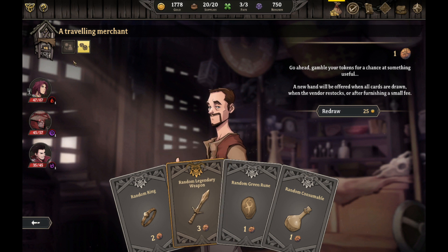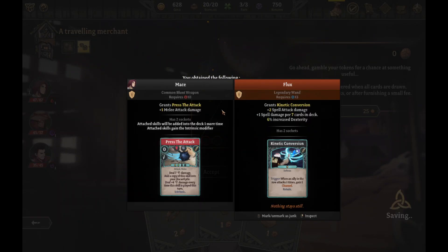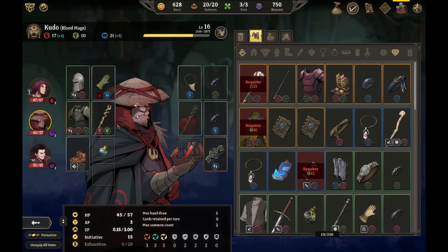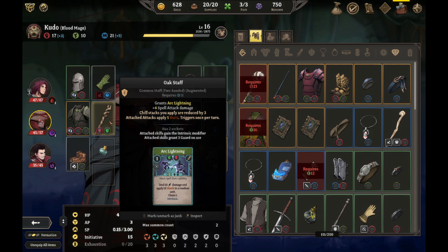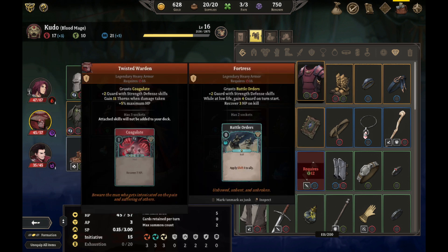Legendary weapon! I have to buy two of these — you know what, I'm gonna do it. Let me gamble on the legendary weapon. What'd we get? We got: trigger when an ally in a row attacks, gain one channel, two spell attacks, seven spell damage per seven cards in the deck, and six percent dexterity. I'm gonna accept. That's arc lightning — I would lose arc lightning. This oak staff, but what would I gain? Kinetic conversion, defensive trigger, plus one spell damage — that actually wouldn't help that much.